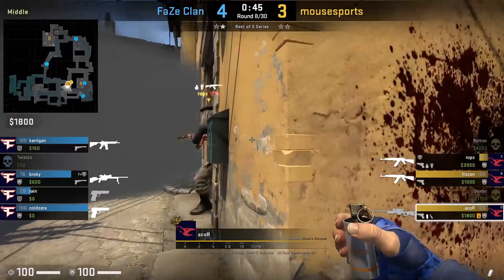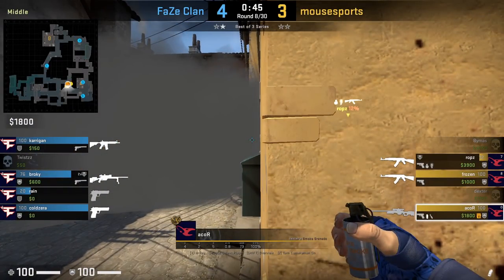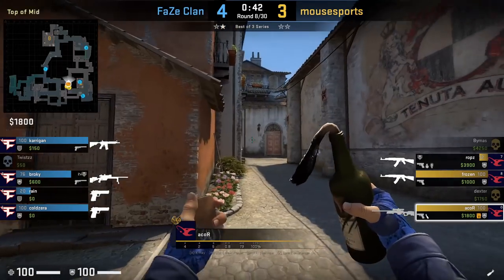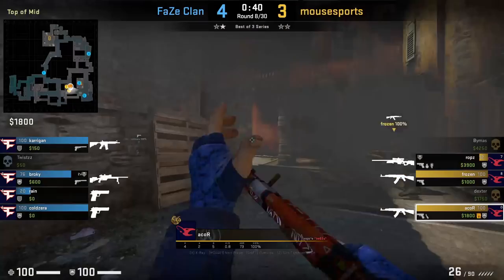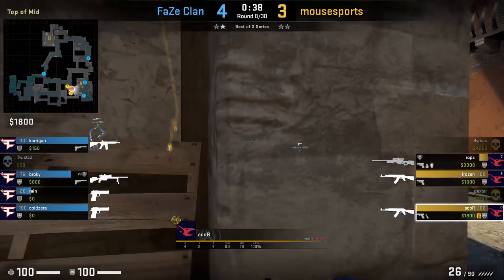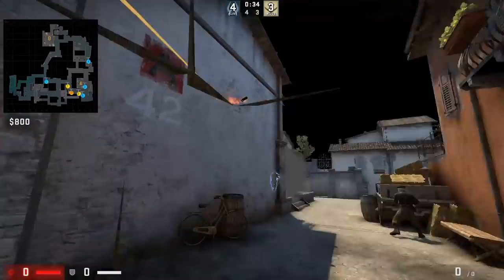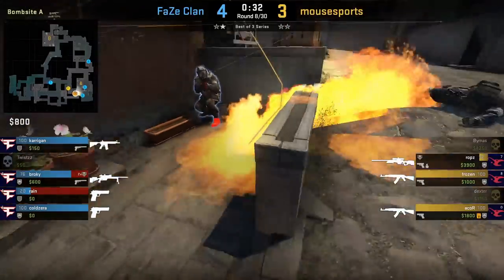Acor is going to show his two nade lineups. First he shows how to smoke default Inferno by positioning yourself with the end of the wall where you would smoke moto, aims at the top right of the square, and jump throws. Then he gets under porch and mollies mini pit. This molly is very risky since you are out in the open and takes some time to throw. In this round it is useful to flush out Cozera, but I don't see it being used in future play due to the cons.